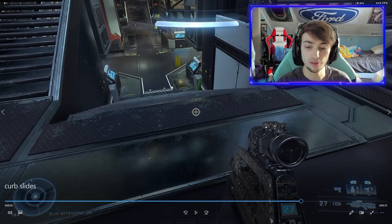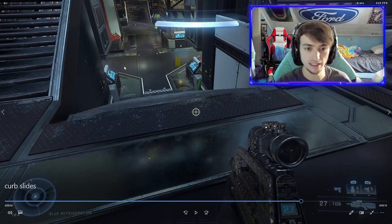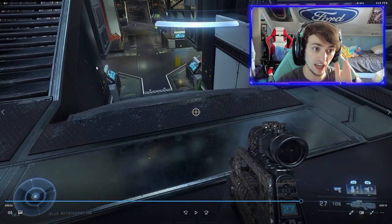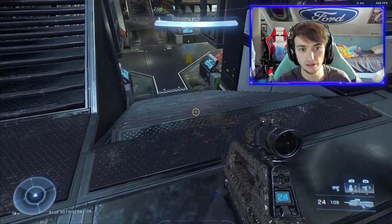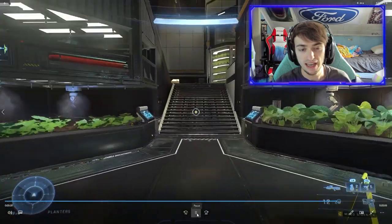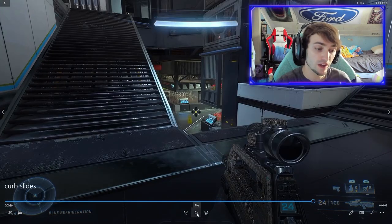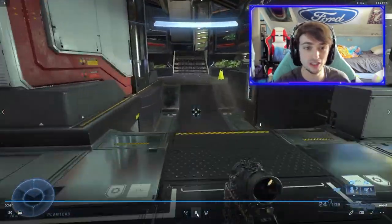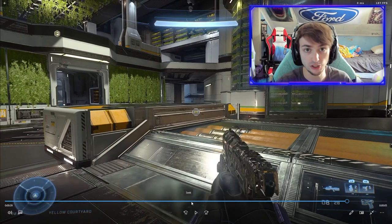Instead of just running down the stairs or jumping into the stairs, you can jump over the stairs, land on them, and hold the slide button to go further. But jumping isn't always recommended because you become a very predictable target if somebody's aiming at you. If you instead go up these stairs and drop right off the edge, you can not only get the curb slide from dropping off the ledge but also clip the stairs just right and go just about as far. The speed boost variation is noticeable, but it is faster regardless.